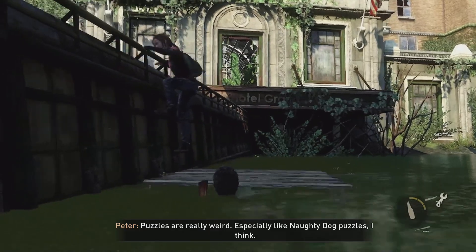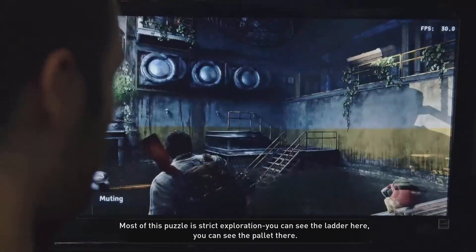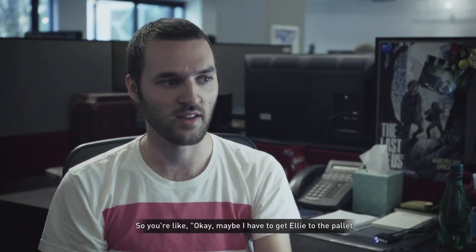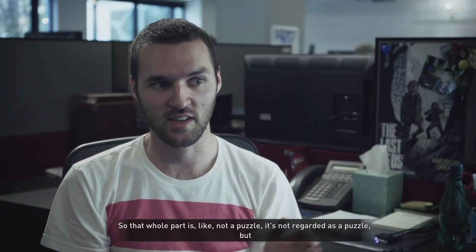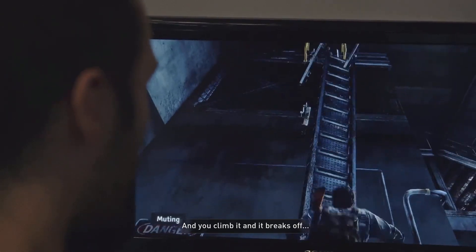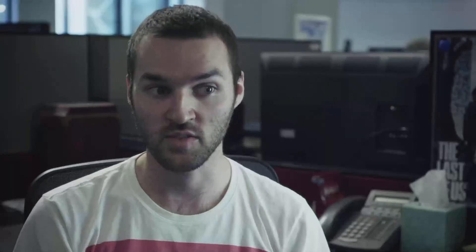Puzzles are really weird, especially Naughty Dog puzzles. I think they're very simple and satisfying. Most of this puzzle is strict exploration — you can see the ladder here, you can see the pallet there, you can see a clear route up to the ladder. So you're like, okay, maybe I have to get Ellie to the pallet, push it over to this side and Ellie will climb up and lower the ladder. That's not regarded as a puzzle. But when you've got to the solution and you climb the ladder and it breaks off, hopefully then the player will feel a little stumped and think, I'm not really sure what I'm going to do now. And so this is where the puzzle starts.